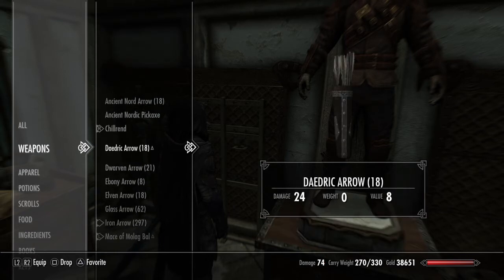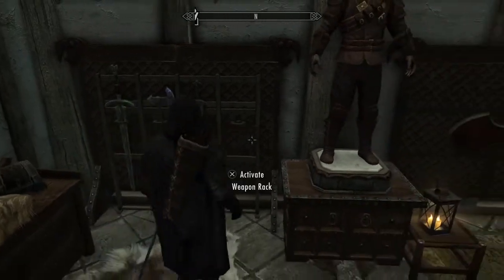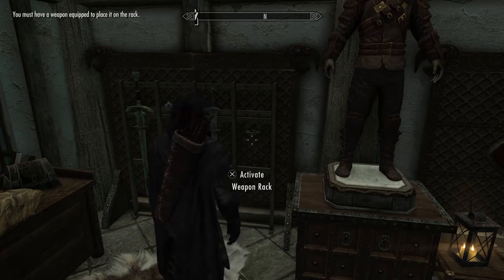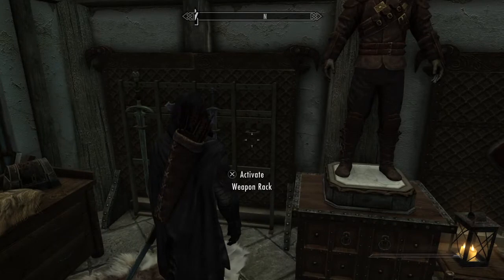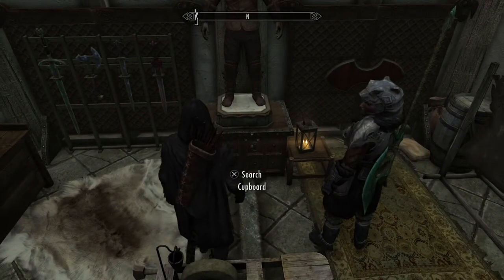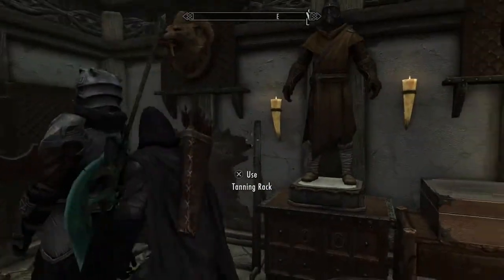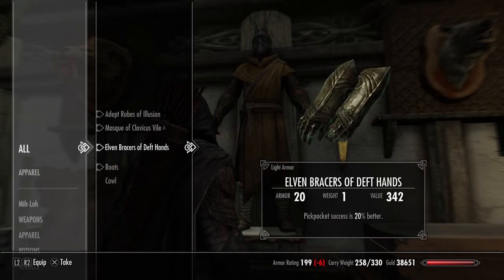The stuff I'm currently using is better. This is just random armory stuff I've gotten along the way. You've got the Mask of Clavicus Vile — I think he's the guy who owns the dog in that one cave, and you need to do a mission with the dog. I don't remember his name. I'll just put it there because it makes a cool mannequin display.